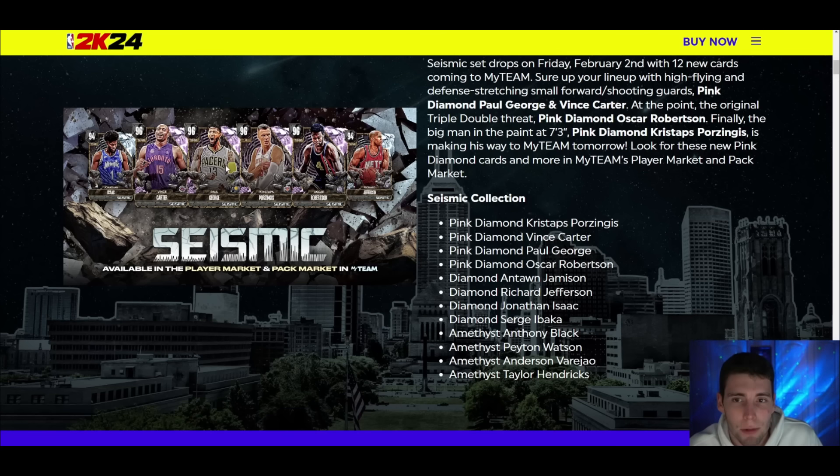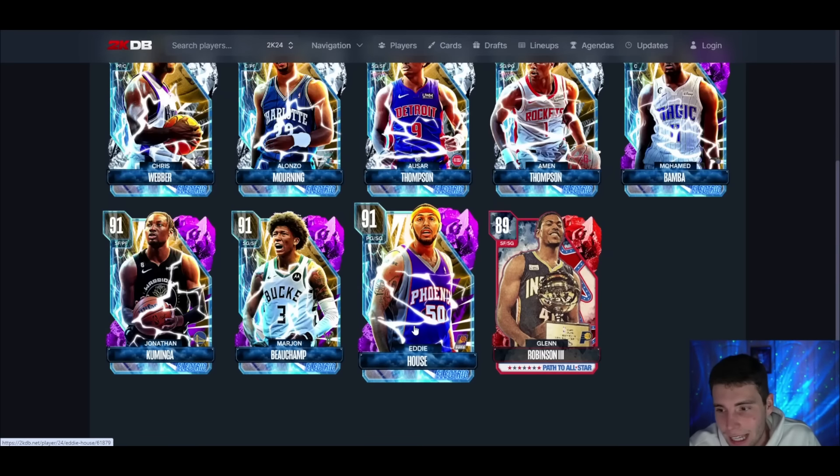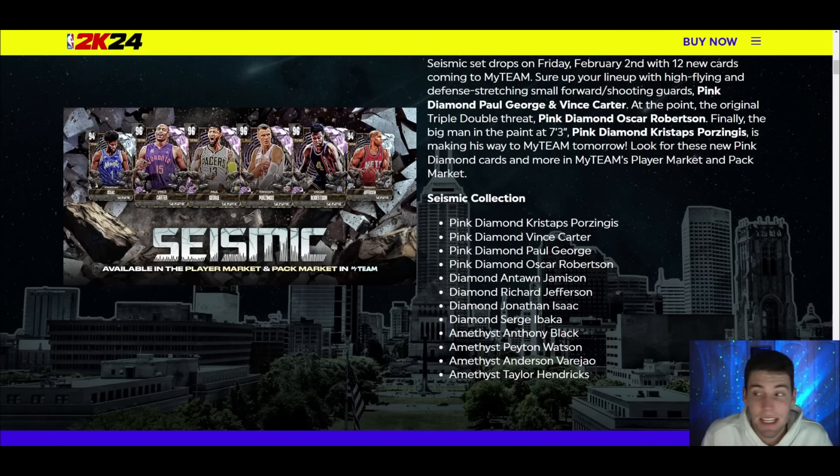I'm hoping those amethysts are relatively cheap, because even looking at recent drops, the price of amethysts has been a little too high. Amethysts for 21,000 MT — I know it's easy to make MT, I'm not saying it's not, but I still think those prices are just a little bit high for new players or guys wanting to add some budget options to their lineup.